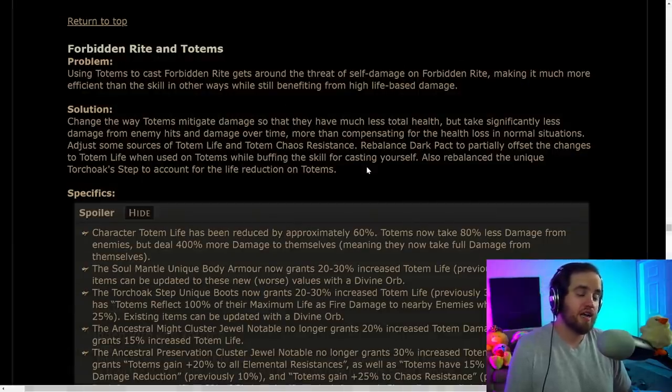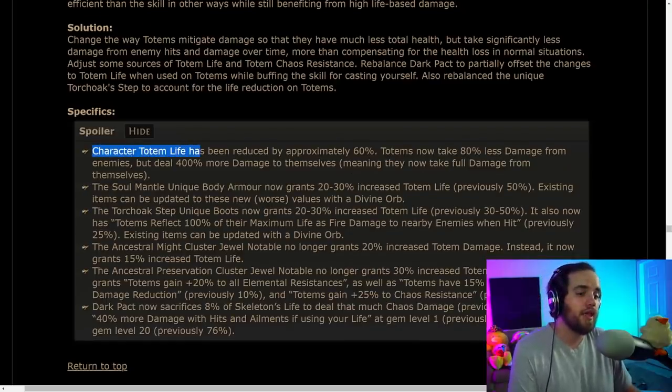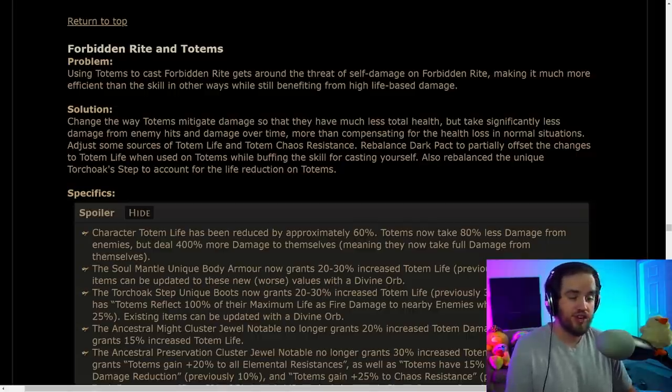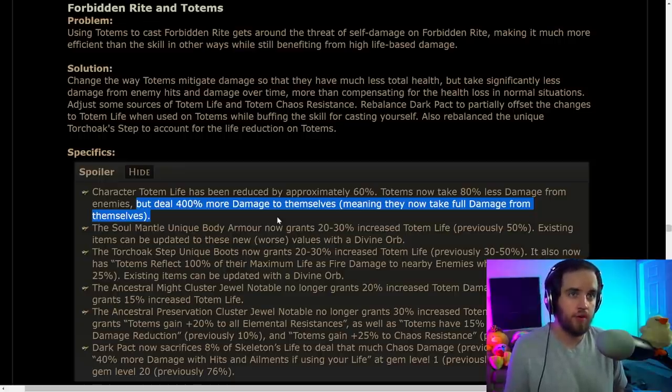Forbidden Rite survived for self-cast — if you played a self-cast Forbidden Rite build, you're okay. However, character totem life has been reduced by approximately 60%, so Forbidden Rite Totem builds are likely dead. Totems in general are actually getting buffed — they take a ton less damage from enemies — but they also deal more damage to themselves, so Forbidden Rite Totems both do less damage and kill themselves faster. Not looking great.